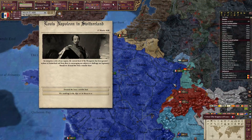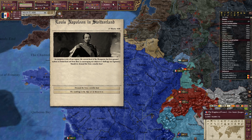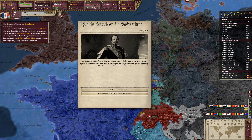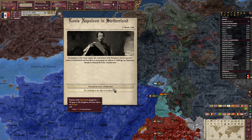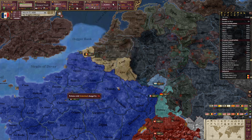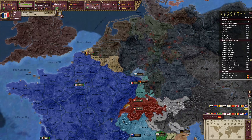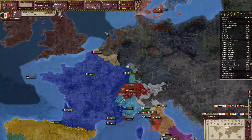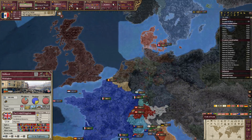Louis Napoleon, an outspoken critic of our regime and current head of the Bonapartes, has been granted asylum in Switzerland and from there is demanding our subjects challenge our legitimacy. Should we demand the Swiss extradite him? Yes — absolutely.